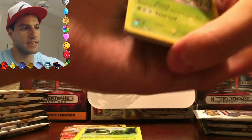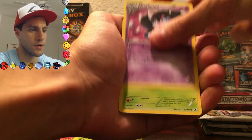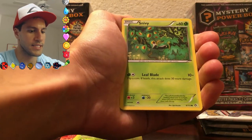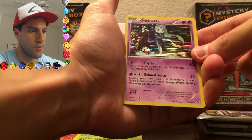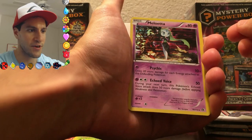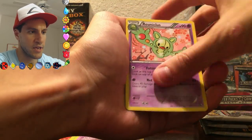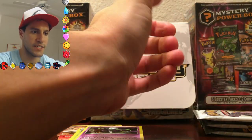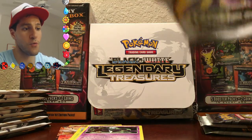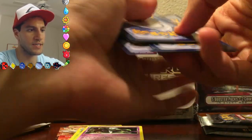Let's see if we can continue the amazing pulls. Snivy, Swadloon, Gotharita, Dwebble, Zorua, Sewaddle, Snivy — there we go — a Meloetta Hollow! I was about to say EX because I pull so many of them in the Generations packs. A Reuniclus, and a Stunfisk. I seem to be having my own Stunfisk army going on for the Radiant Collection in particular — seem to have a lot of those. There's the code right there, and we are continuing.